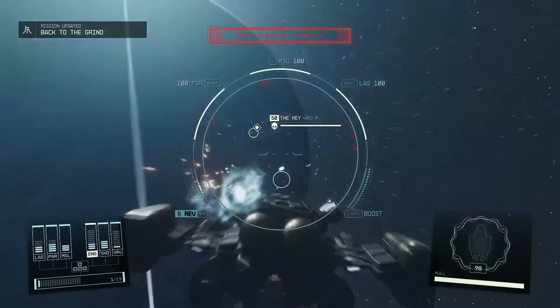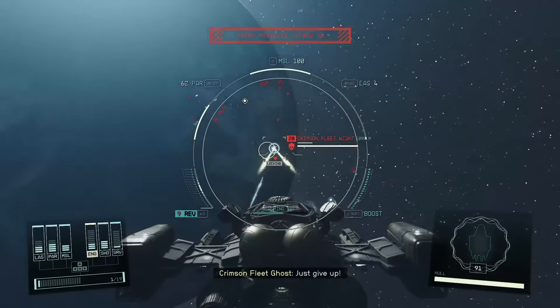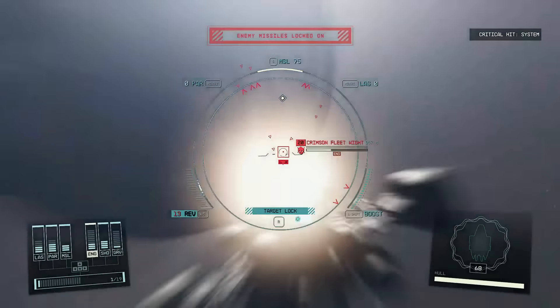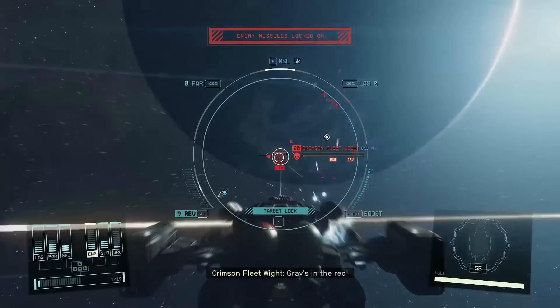Starfield ship combat is a great part of the game. It is a great way to earn XP, get extra loot, and just pass a load of time. Fighting the Crimson Fleet or pirates and boarding other ships, stealing other ships — there is loads you can do.